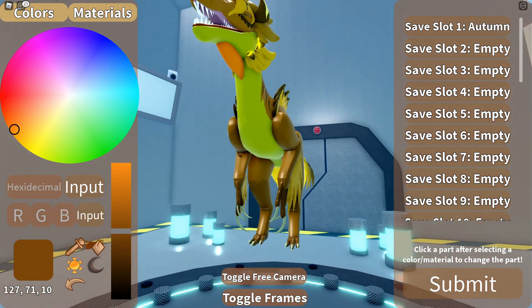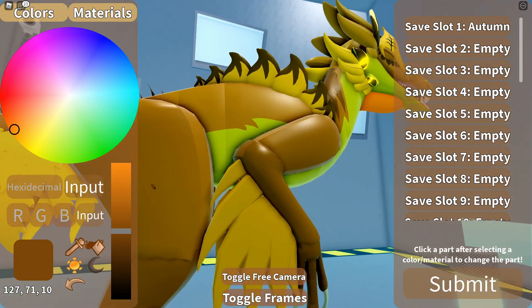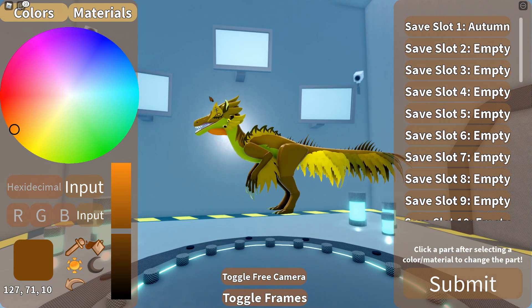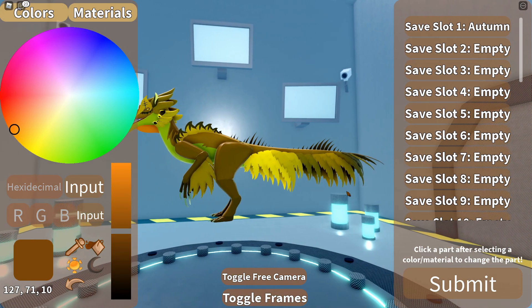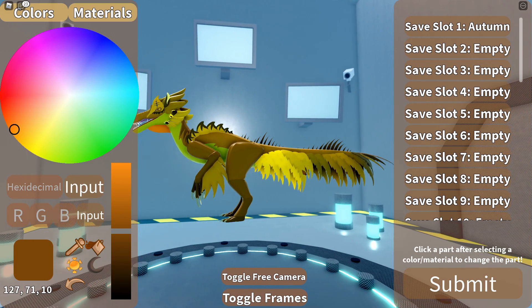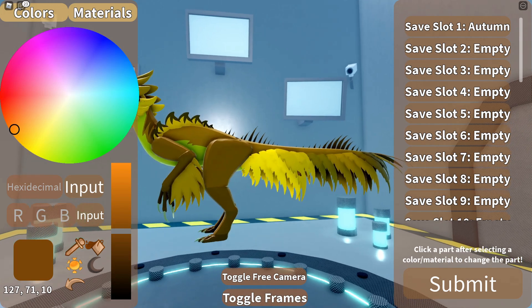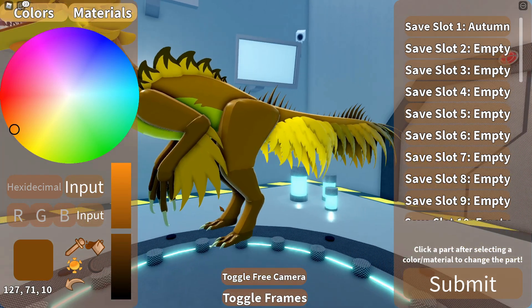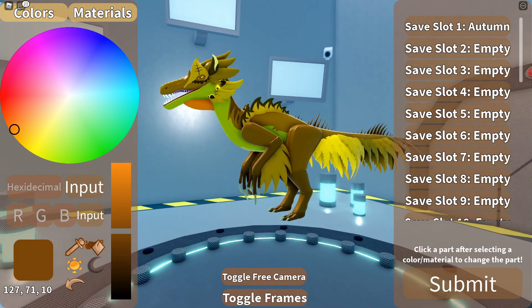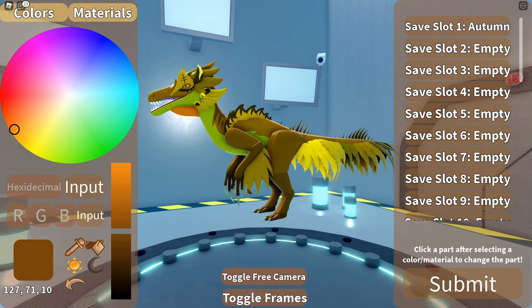I've gone for quite a transformation. That's actually greener than I was expecting on the belly, but I quite like it. We've gone for this sort of autumn colouring, which I really like. I love this along the tail — I thought that was going to look the worst in these colours, but that's actually my favourite part. I would like a bit more colour variation on the arms, but I think he looks great. So let's jump in and see how we do.